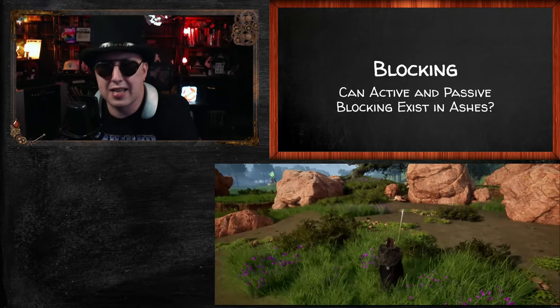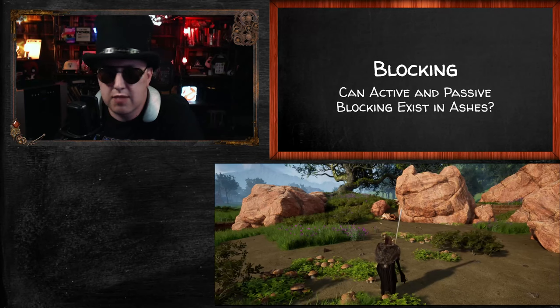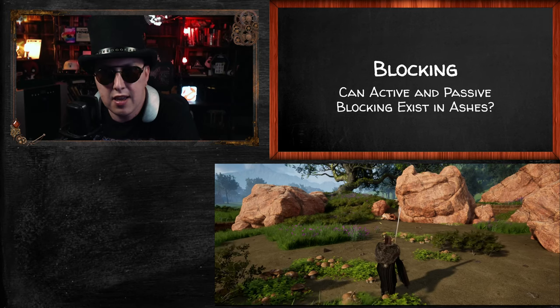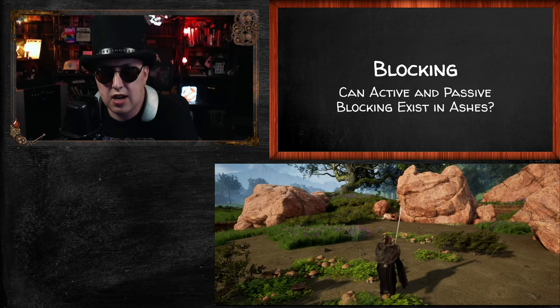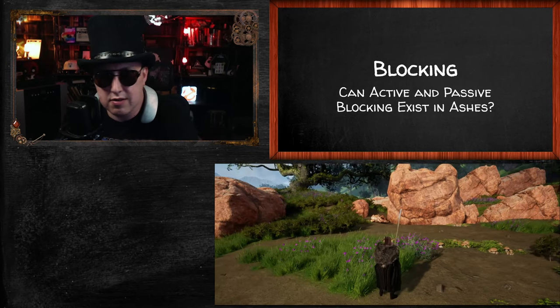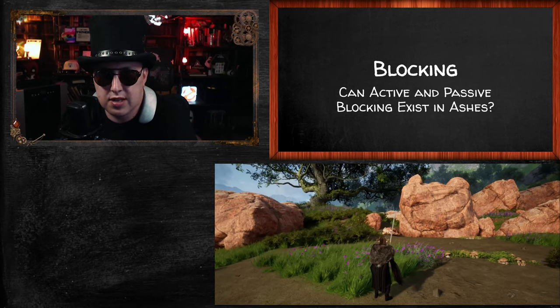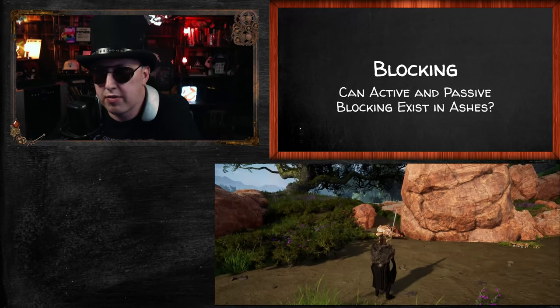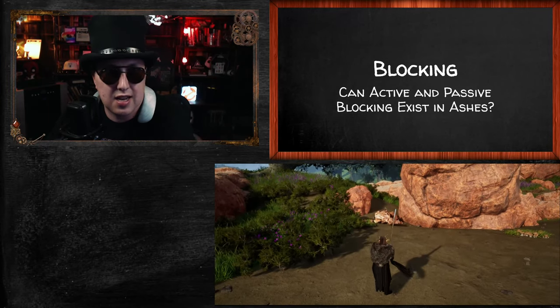Alright guys, it's Shalan. If you remember last time I put out a video, I said I was going to do a follow-up talking about blocking — can active and passive blocking exist in Ashes? In the video below we see that Intrepid has done active blocking. Some people have looked at the numbers and said it looks like active blocking is doing about 50% damage reduction. I don't want to start dissecting what they showed us; it was there to show a direction, not to be a content test.